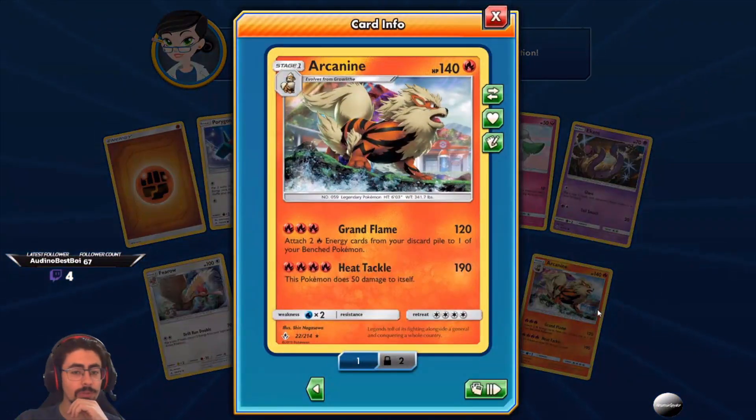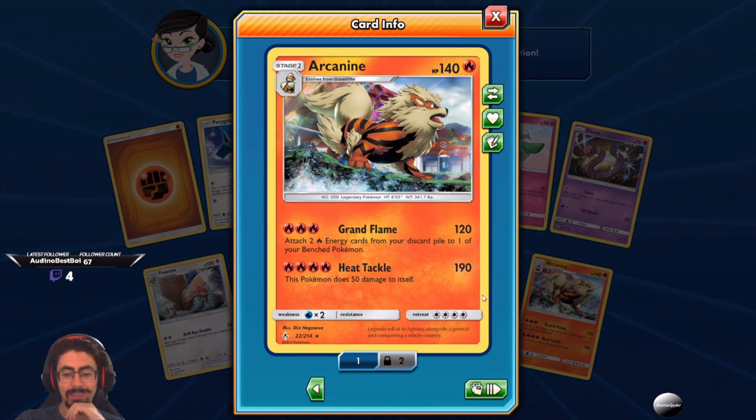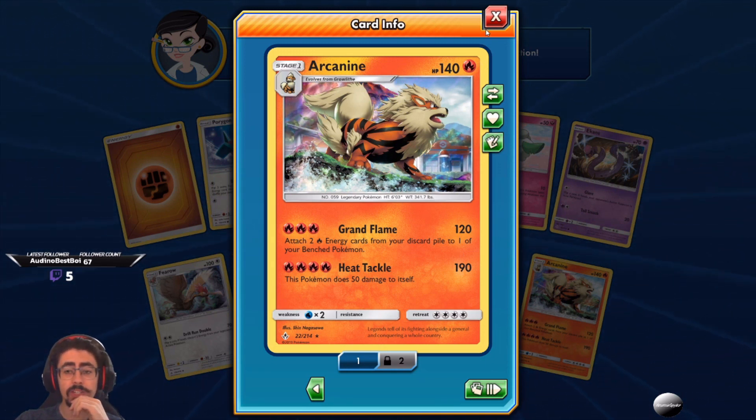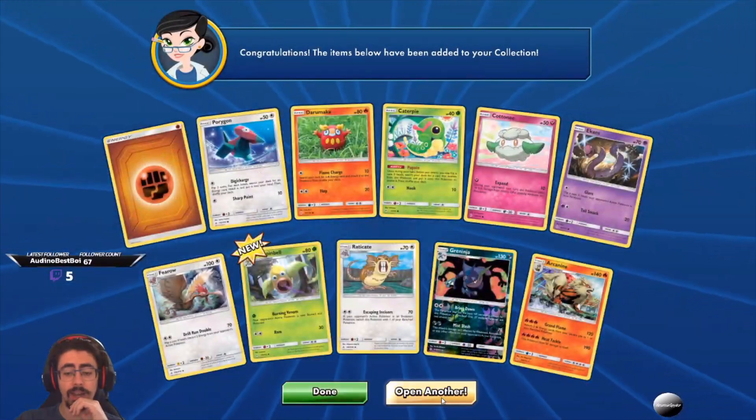And that beautiful Arcanine with Grand Flame — such an awesome attack! 120 damage, and attach two energy cards from your discard pile to one of your basic Pokemon. So good — such a great supporter-type Pokemon! I like it a lot.